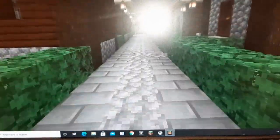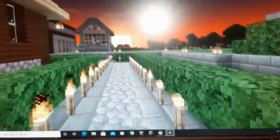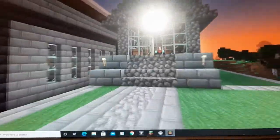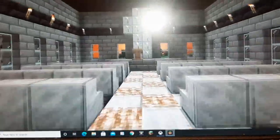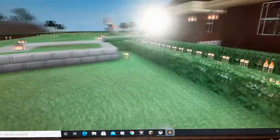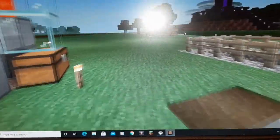Over here there's a little village that Big Daddy was working on but hasn't really completed yet. We have our enchant room right here — it's a level 28, I still have to upgrade it to level 30. What's a server without a church? So we put a church here. I lit it up pretty nicely. It's currently on peaceful so there won't be any monsters.